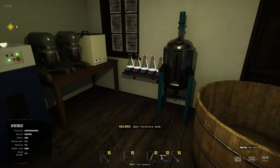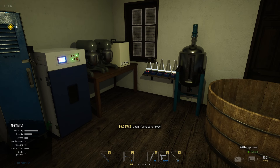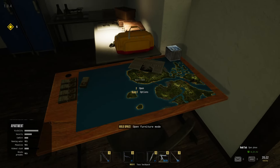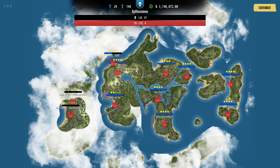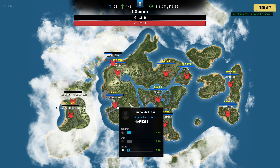Hello guys, KebyShamino here with a new video for Drug Dealer Simulator 2. In this video I'm going to show you guys my setup and how you need to make cocaine. Cocaine is one of the best — I think even the best selling drug — so you can see right away that for one gram of cocaine you get seven thousand, so it makes a lot of money.